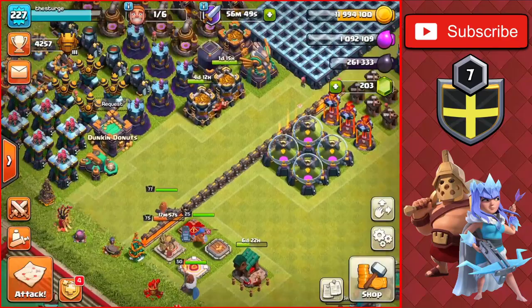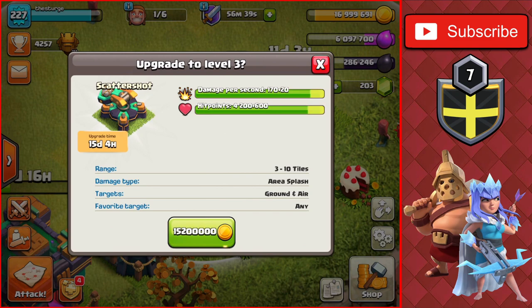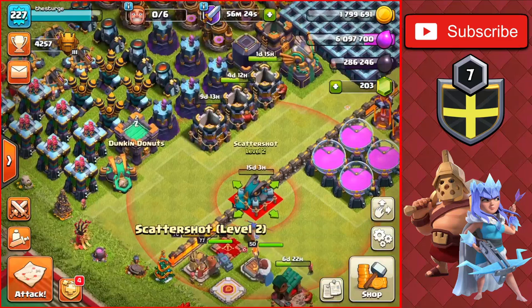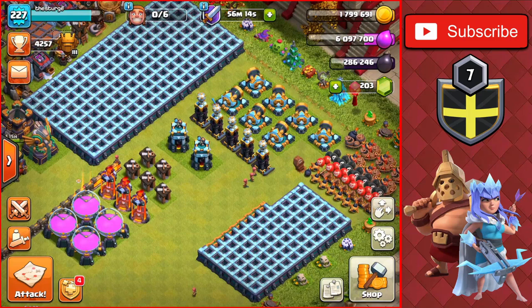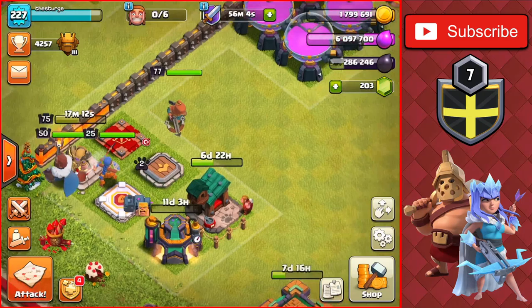We'll get that Gold Storage going — 4.8 million elixir, almost a day time. We still don't have enough gold to upgrade this last Scattershot, but we'll collect from the Clan Castle and we're back up to 17 million gold. That's enough to upgrade the final Scattershot — a 15.2 million gold upgrade with a 15-day time — getting it to level 3. Both Scattershots are now maxed so we can move them to the maxed side of the base. We'll reorganize the lab and the remaining defenses and buildings left to upgrade, plus heroes and pets — still a ton of dark elixir upgrades left to do.